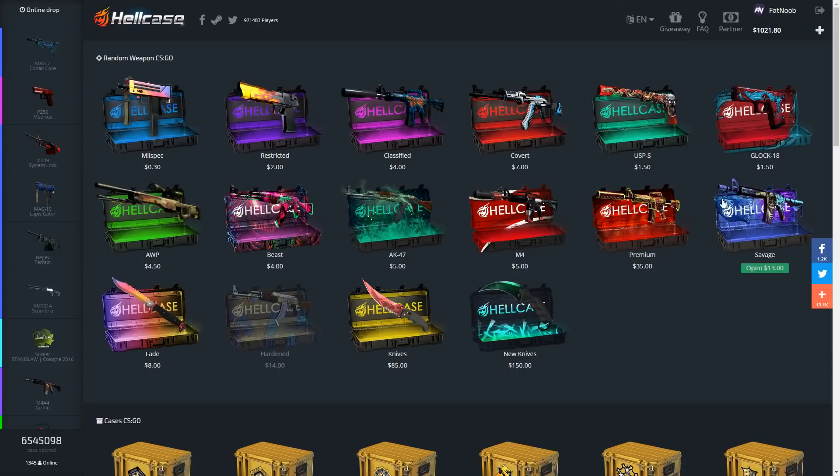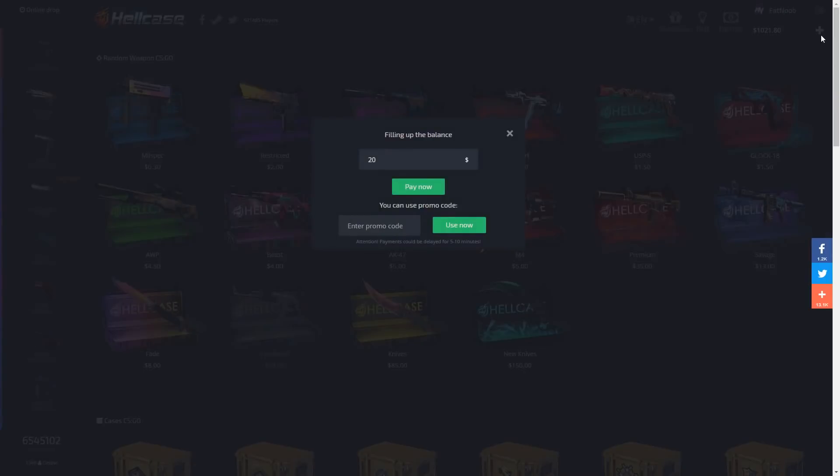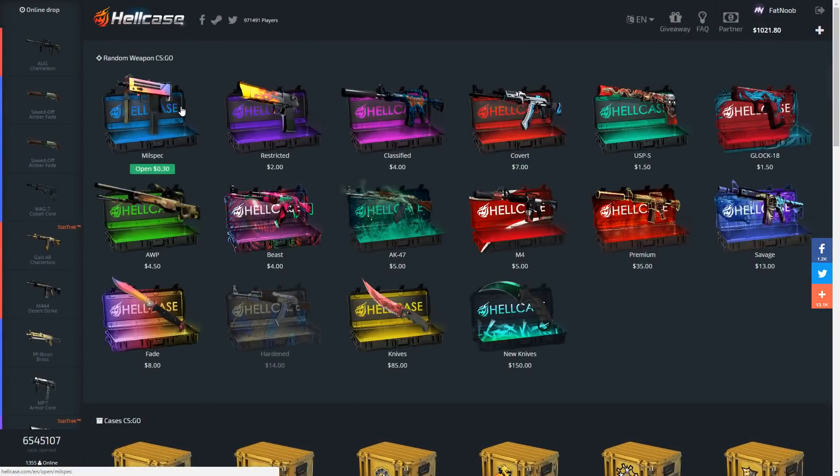Before I start opening up cases, if you guys want 70 cents for free, click on the little 'Add Balance' button — it's kind of hidden. Type in my name 'Fat Noob' and click 'Use Now' and you guys will get 70 cents for free. You can open up a couple mil-spec cases for free if you want.